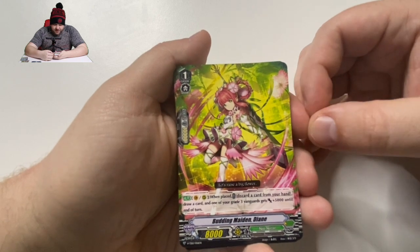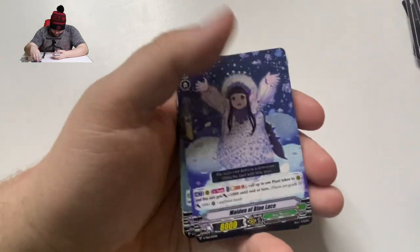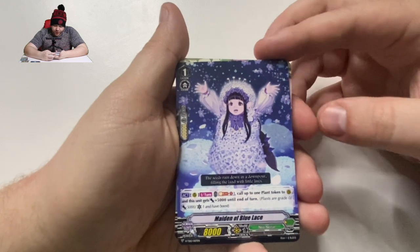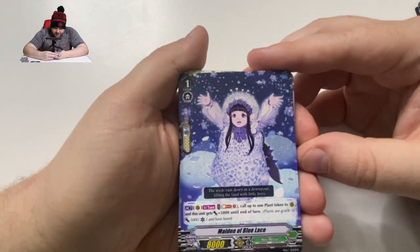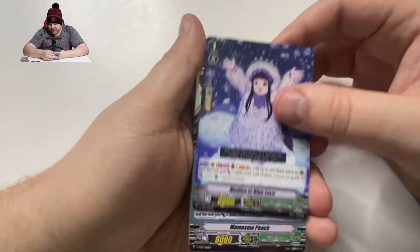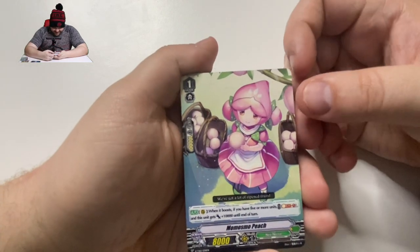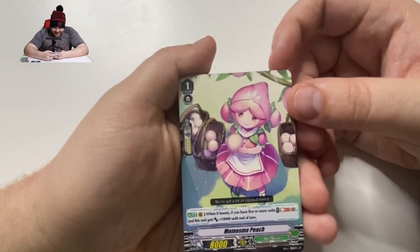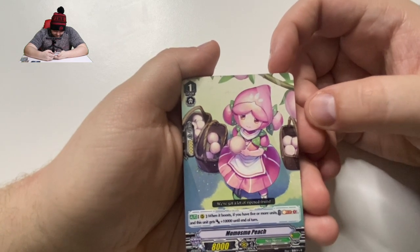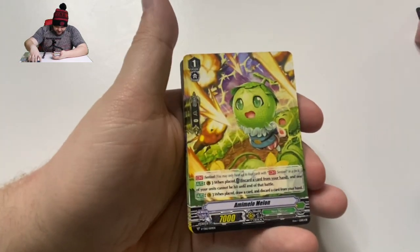When this one's played, discard a card, draw a card, one of your grade 3s gets 5,000 — yeah, we saw Budding Maiden Diane. Moving on. Maiden of Blue Lace: Soul Blast 1 once per turn, grade 1 in the rear guard — call up 1 plant token and this gets plus 5,000. Plants are grade 0 with that critical — I'm telling you, there's some potential here. When it boosts, if you have 5 or more units, Soul Blast 1. Not bad as a boost unit, but that's pretty much all it's good for.